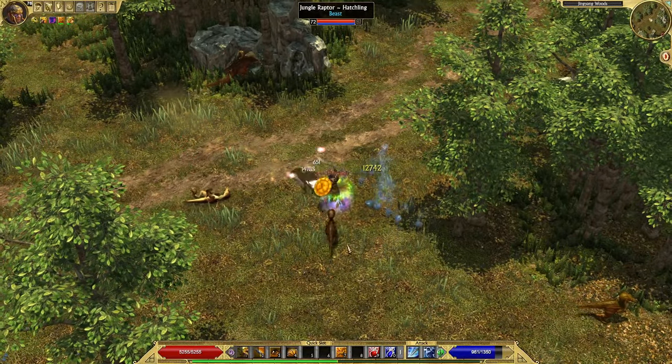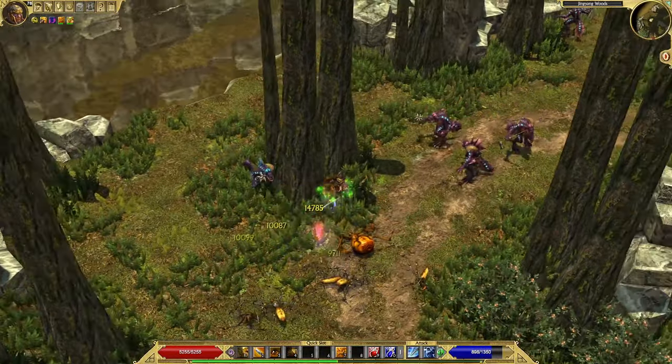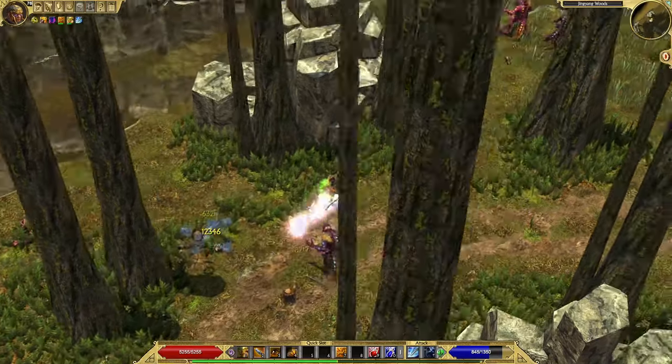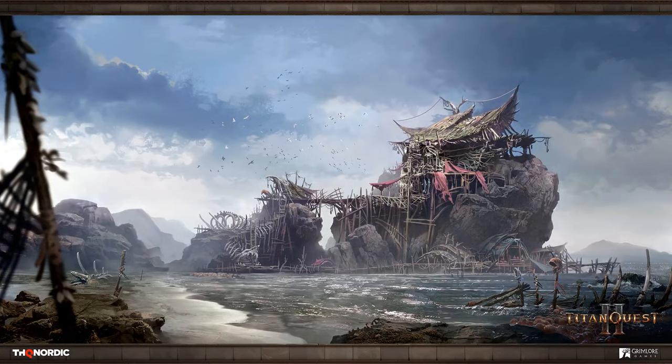The Ichtians are a monstrous hybrid of human and sea monster. They are a well-known enemy type of Titan Quest 1, where we encountered them in many different acts with different appearances and skills depending on the act. The first image is a good-looking artwork showing the hideout of the Ichtians, which is built on the seaside. It makes you wonder — do these monsters live on land or underwater most of the time?